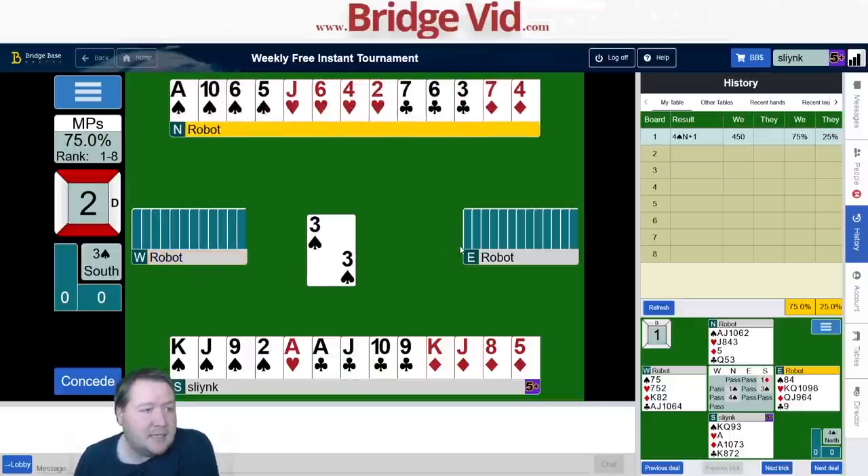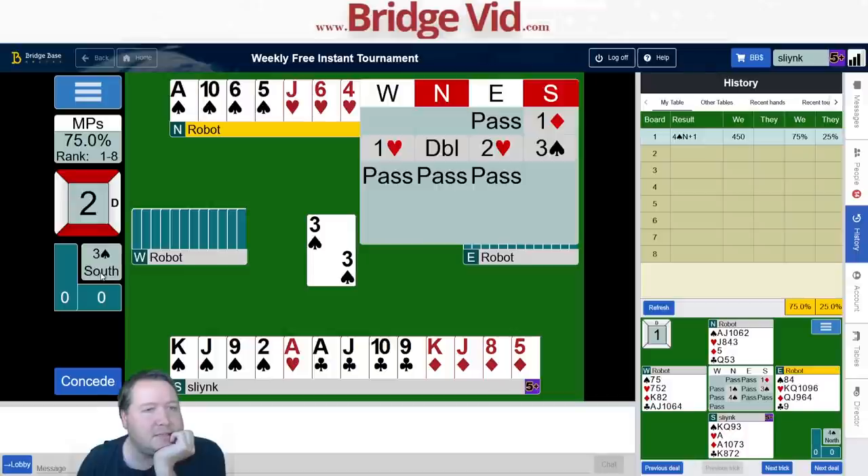Spade lead — that'll help sort things out but entries here are pretty awkward. I've got two club losers, four diamond losers, and if I duck this first spade I'm in the wrong hand. Maybe I just go in with the ace and lead a diamond straight up. First of all, glad I'm not in four spades — I think I chose well there.